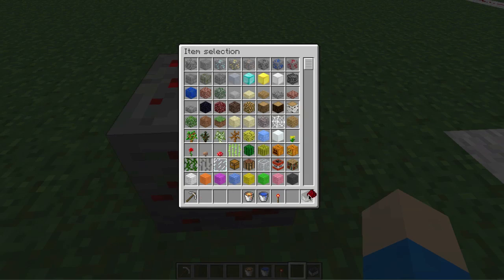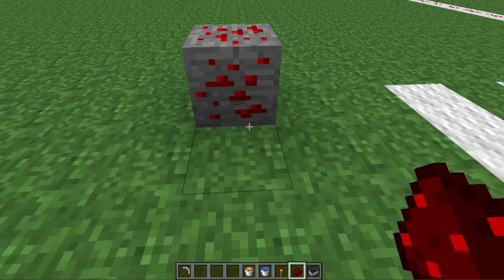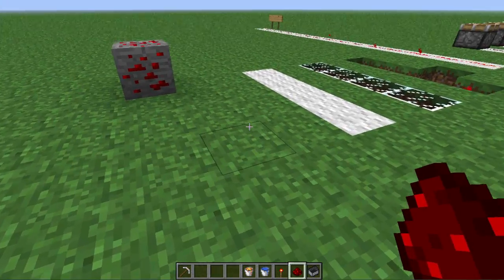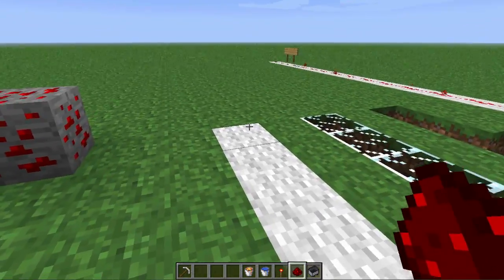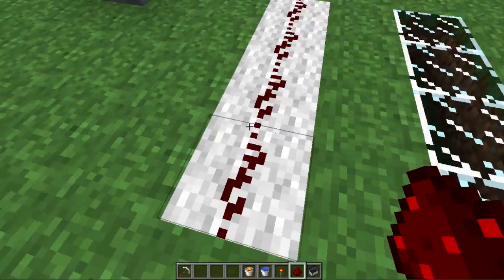I'm not destroying this because I'm on creative mode at the moment. To place redstone you have to right-click on the floor on pretty much any surface — so wool — and there we go, there's some redstone.